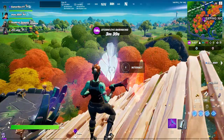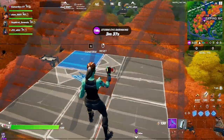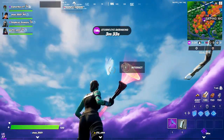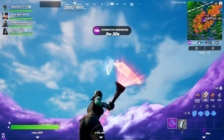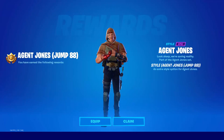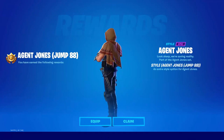Let me take a screenshot — search it. Nice, I got my screenshot! You will unlock this skin: Agent John C Jump 88. The skin is really cool.